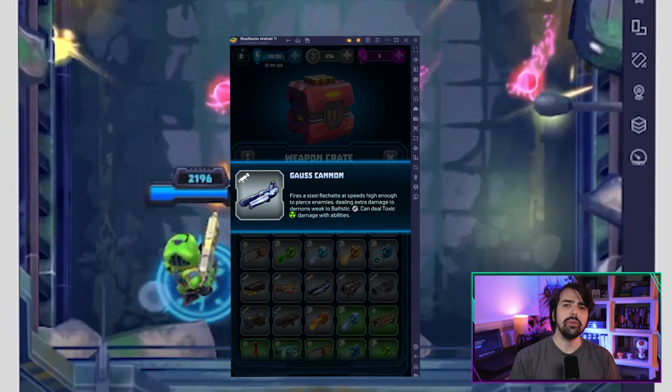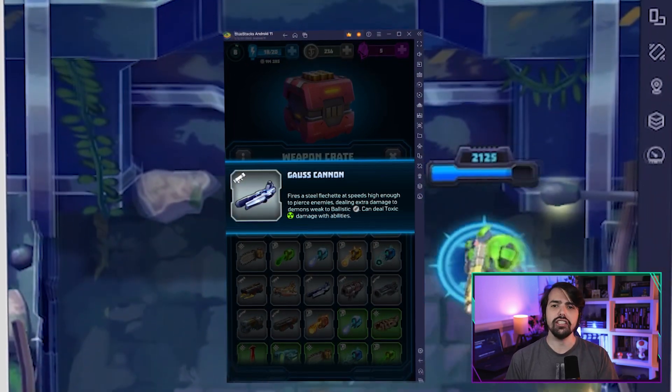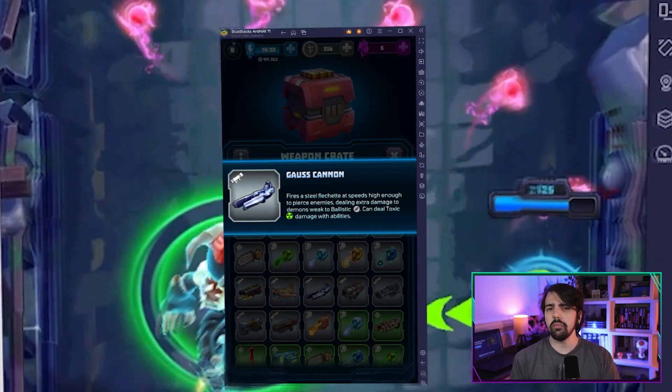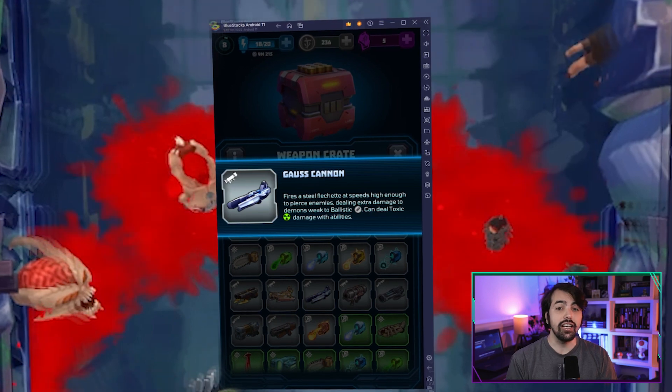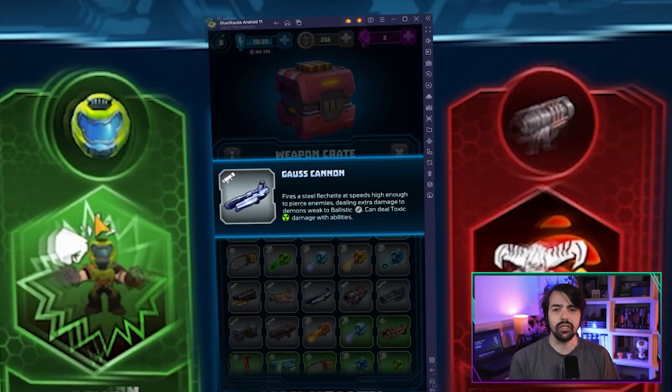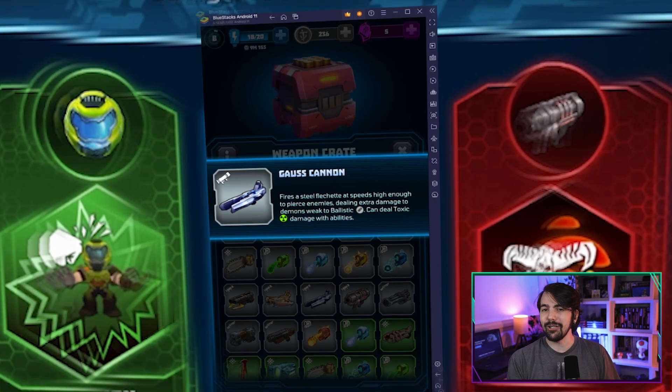The Ghost Cannon electromagnetic power surges through every shot, propelling high-velocity projectiles with little precision. The Ghost Cannon primary fire mode obliterates foes with devastating impact, streaming through demonic flesh and reducing enemies to mere fragments. Its secondary fire power, Unleashed, is a powerful being that concentrates energy,